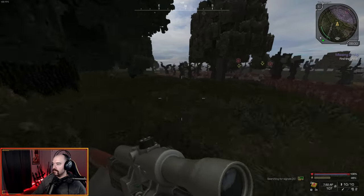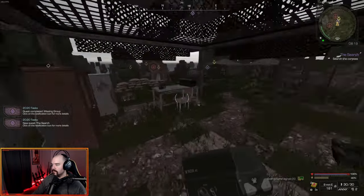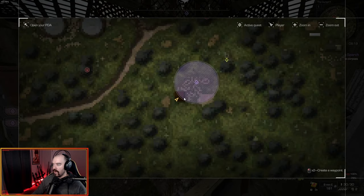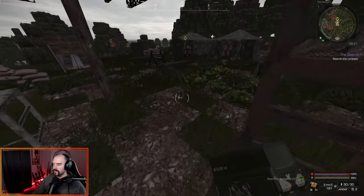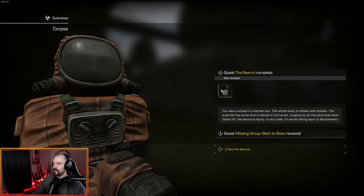We're down here in the dump looking for the missing group. The missing group is actually going to be in this little red hut right here — it's to the northwest of the center of the search bubble. When you get closer it narrows it down. Just got to search these corpses, and this one is the one you need to click.